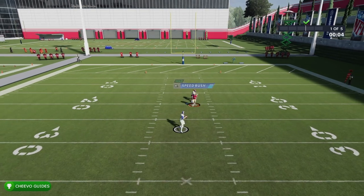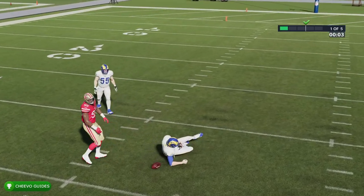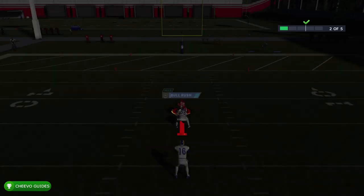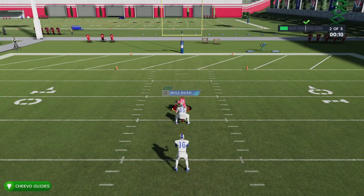The first one is the speed rush — nice and simple. Just hold down the right trigger to turbo and run at the quarterback. That will get you the speed rush.